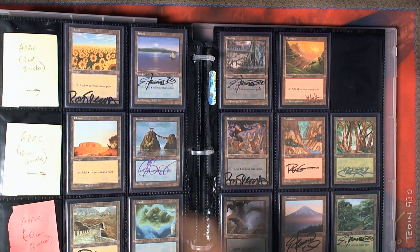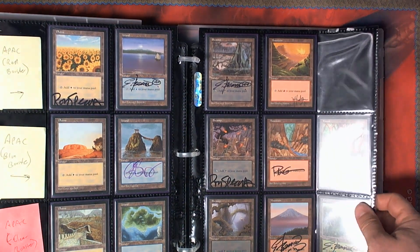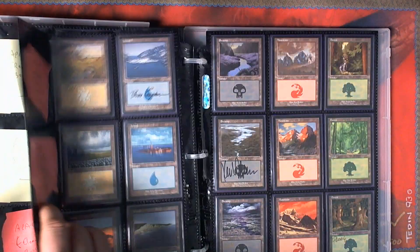We've got all the APAC sets — red, blue, and clear. That one's just out for signature. I'm trying to get the complete set signed, and that's my current project — getting everything signed.